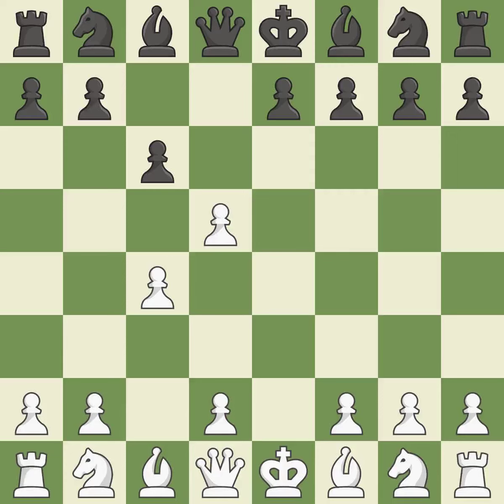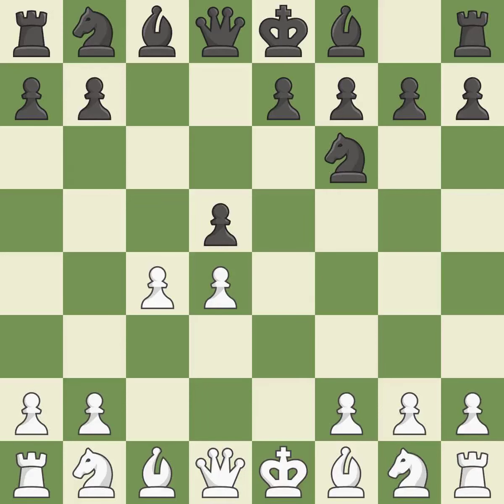XD5 assaults the C6 pawn while capturing the D5 piece. CXD5 recaptures the pawn and opens up the C6 square for Black to use, most likely for the knight. D4 gains area in the middle, controlling the C5 and E5 squares and giving the dark-squared bishop room to grow. A knight moves out of its beginning square into the action, and NC3 puts more pressure on the D5 square while helping control the E4 square.